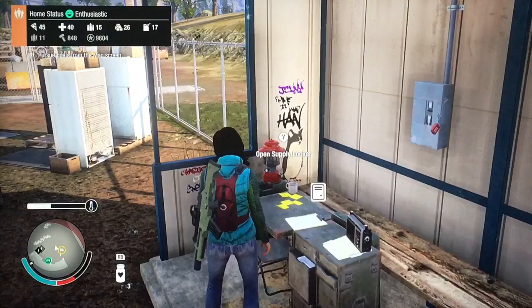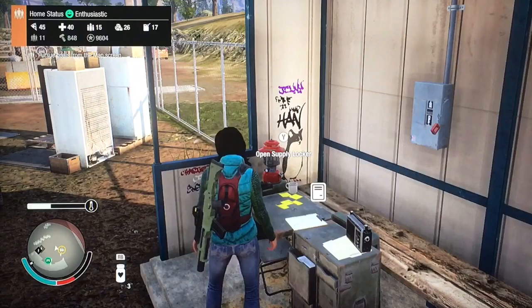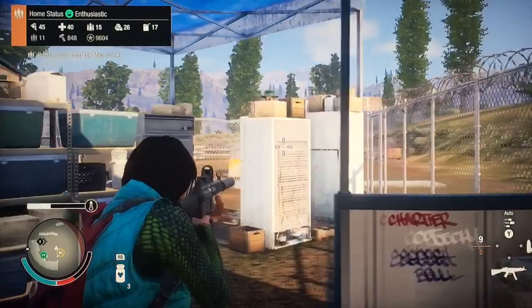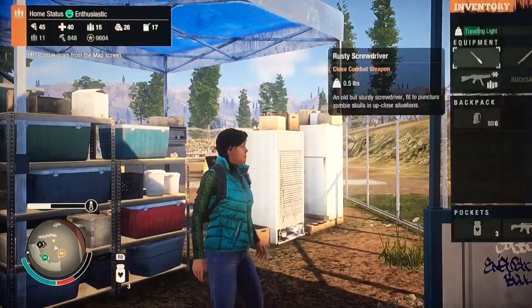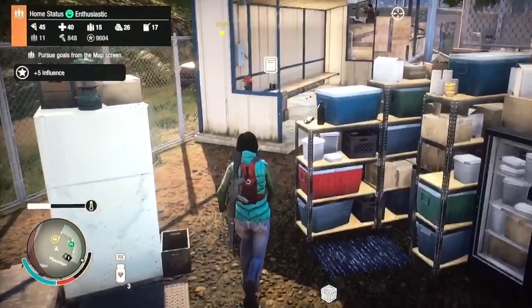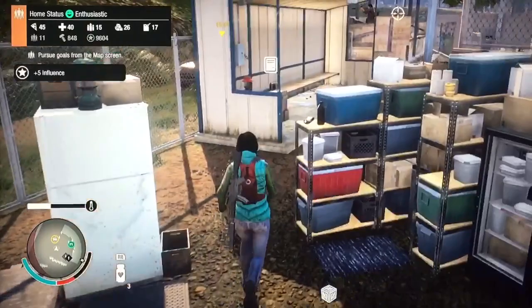The Spec Ops MP5A2 is an excellent gun because 9mm bullets are very easy to come by, very easy to make, and it's sighted — such a good gun. It has single, burst, and auto fire modes. It has decent zoom, which is what you want on a gun, and it's lightweight at only seven pounds.